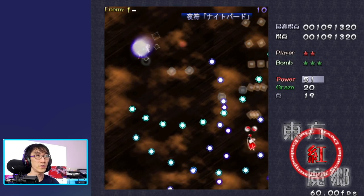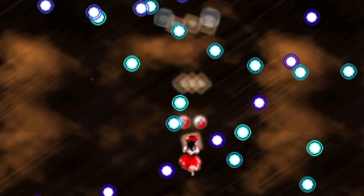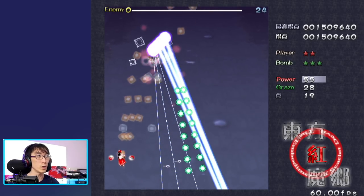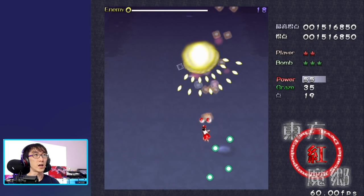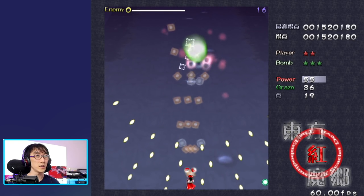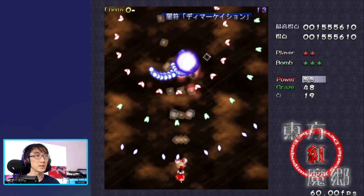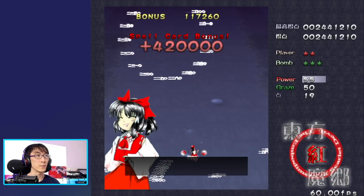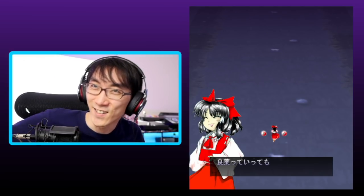There are three buttons: you've got the shot button, the bomb button, and the slow movement button. As you can see, those little pokeballs attached to my character are moving up and down. When I go into focused mode — whoa, what are these lasers? The pokeballs move up to the front in focused mode, and that helps me move more slowly. I'm not sure if it makes my shot stronger though. And I beat the boss!